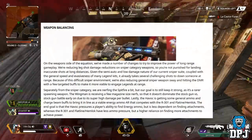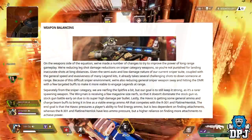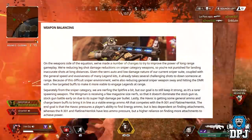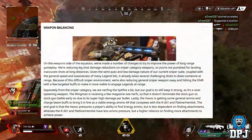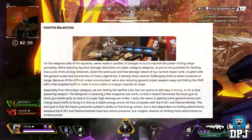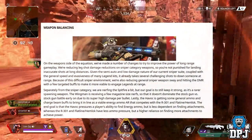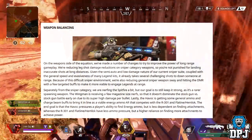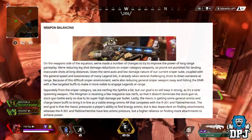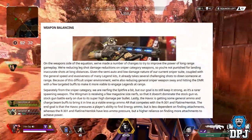Separately from the sniper category, we are nerfing the Spitfire a bit, but our goal is to still keep it strong as it's a rarer spawning weapon. The Wingman is receiving a few magazine size nerfs so that it doesn't dominate the stock gun versus stock gun battle early on due to its high damage per bullet. And lastly, the Havoc is getting some general ammo and charge beam buffs to bring it in line as a viable energy ammo AR that competes with the R301 Carbine, the Flatline, and the Hemlock. The end goal is that the Havoc pressures a player's ability to find energy ammo but is less dependent on finding attachments, whereas the R301, Flatline, and Hemlock have less ammo pressure but a higher reliance on finding attachments to achieve power.